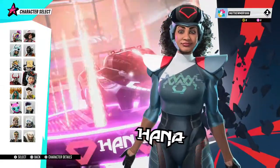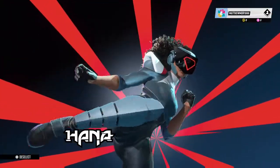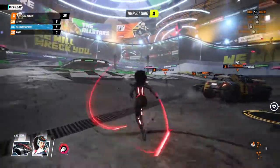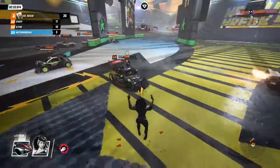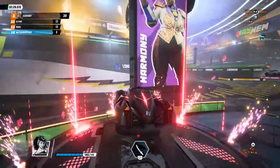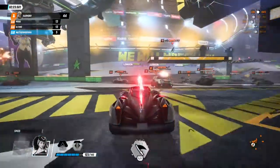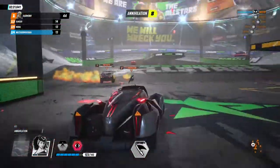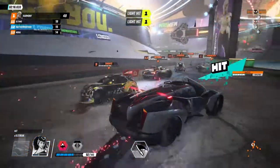Up next is going to be Hannah. This is Hannah's ability — she gets some type of swords around her, so if you go near the humans it will do damage. Her vehicle is like a sword as well — it slices through the opponent, which is pretty good.